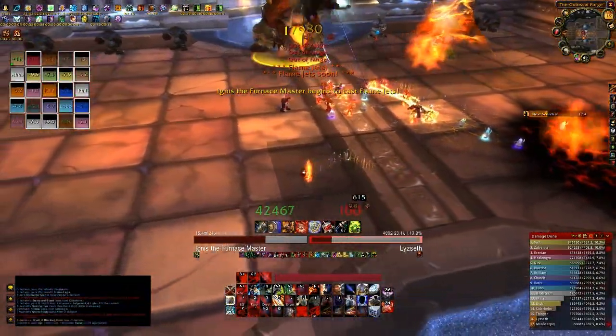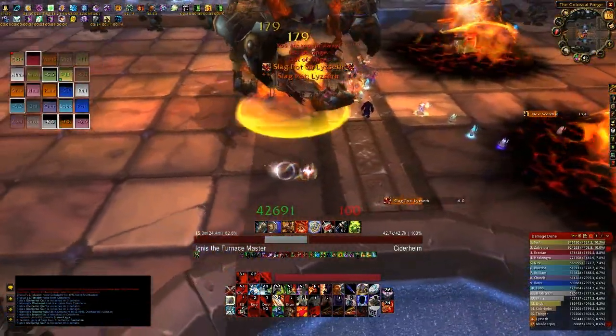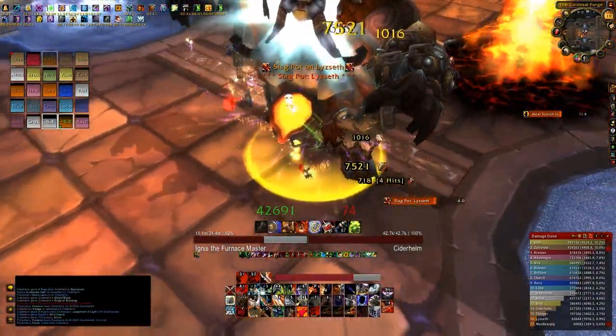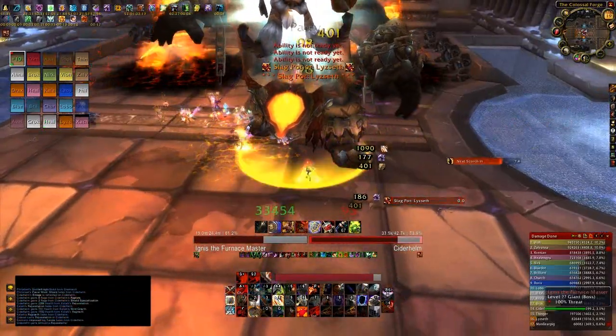In this kill, we had a single feral druid handling the first Iron Construct to spawn, and a Moonkin and Protection Warrior handling the second Iron Construct to spawn. They alternated every other Construct from then on.